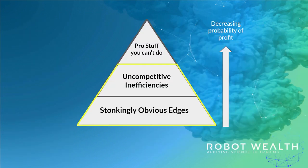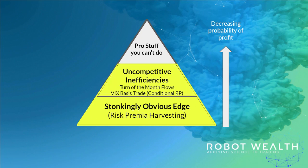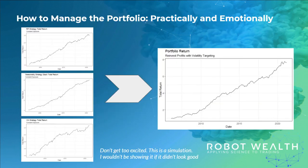At this point in the course, you're well on your way to having a high-performing, low-touch trading portfolio. You have a stonkingly obvious high probability edge at the bottom of the pyramid, and an ensemble of relatively uncompetitive inefficiencies on top. At the very top of the pyramid is pro stuff — you're never going to be able to compete up there, so don't even bother. We concentrate our efforts on the bottom of the pyramid. We'll wrap up the course with a simple step-by-step system for managing the portfolio and discuss some of the gritty realities of managing a systematic trading portfolio, both practically and emotionally.